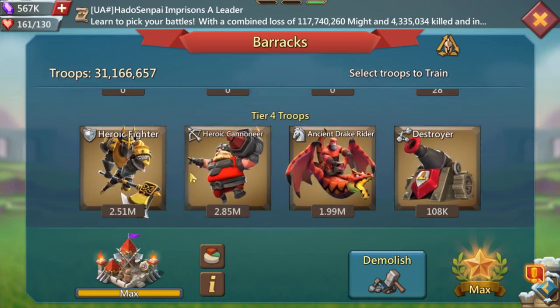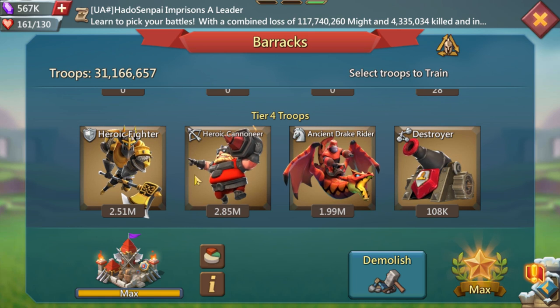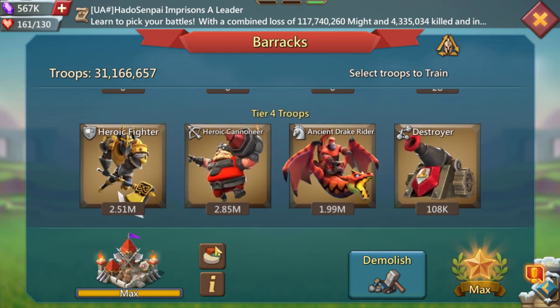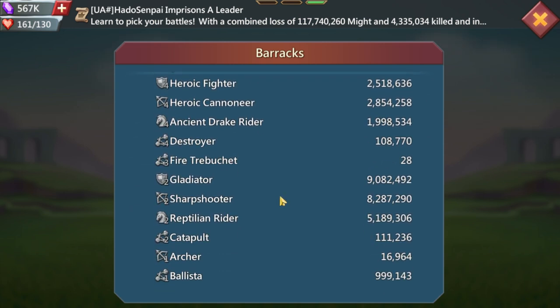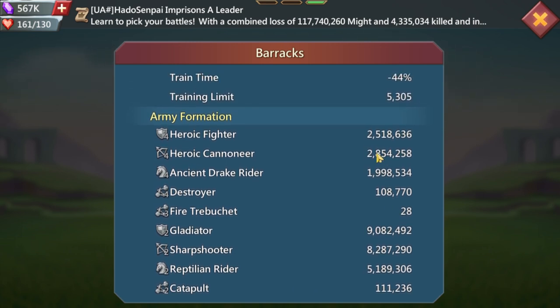My normal setup is 2 million, 2.5 million, and 3 million T4, just to make sure I can deal as much damage as possible. These are in the back so they always hit. I like having a little more T4 — the cannoneers here. You can see a lot of T1 to take the Pyrus, a couple here for your front, and these deal all the damage.